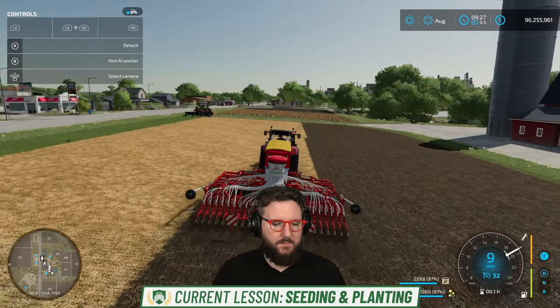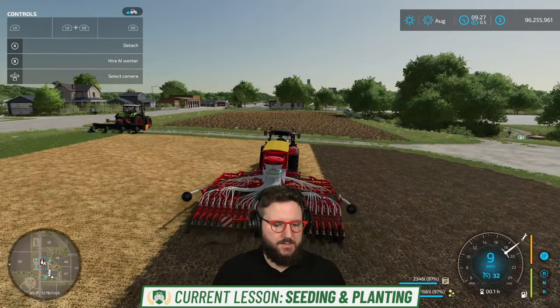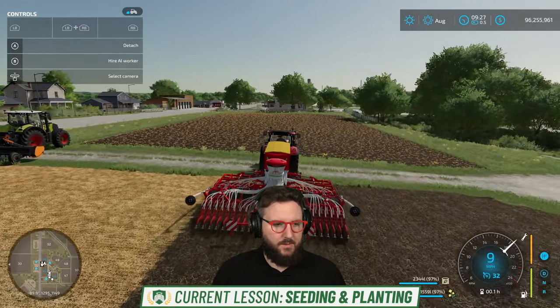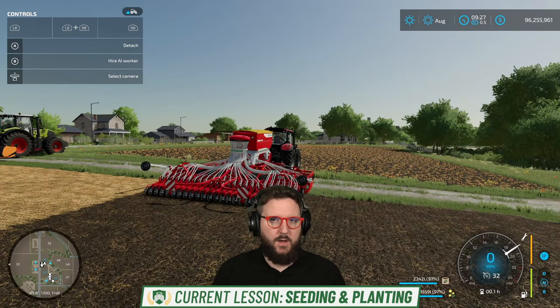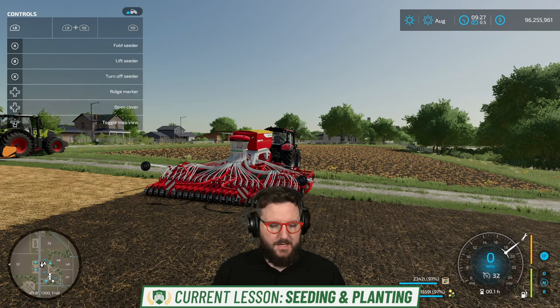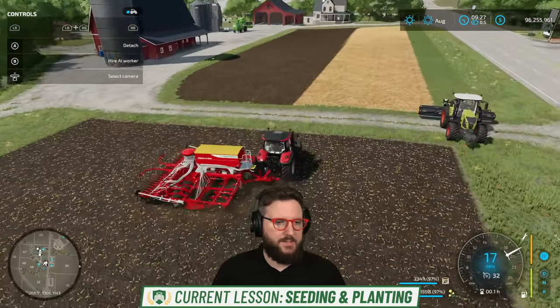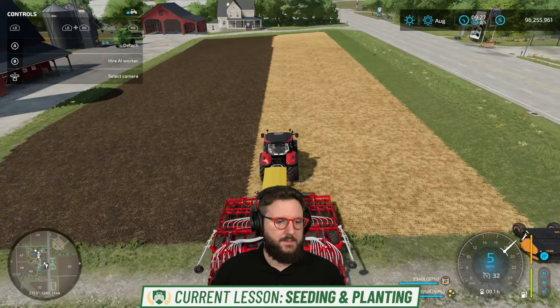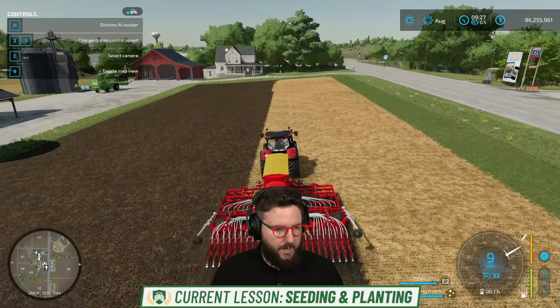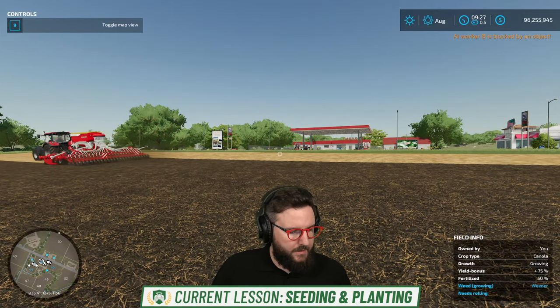We're making quick work of this field and we'll be done here in just a moment. Under the cultivating and plowing lesson, it talks more about these direct seeding machines — it calls them special seeders. They can cultivate, sow, and even fertilize at the same time. Their power requirements can be quite high, but as it says in the academy, the investment is worthwhile if you want to save time by combining multiple working steps. They won't dig up stones, but weeds will grow faster. We'll be showing you how to remove weeds, and actually all three different ways to remove the different growth levels of weeds, here in just a moment.